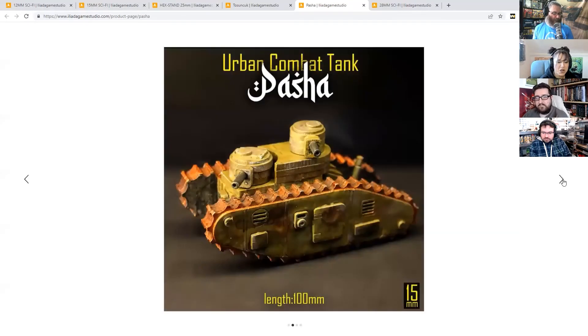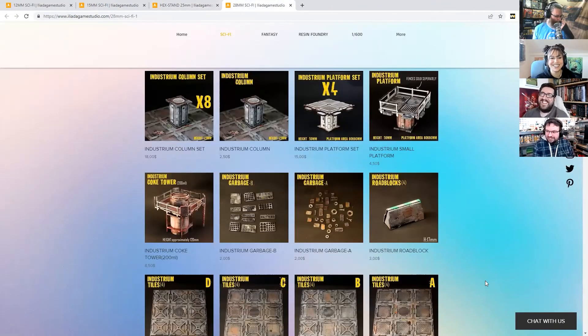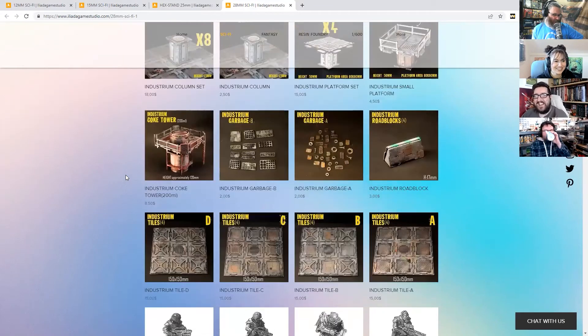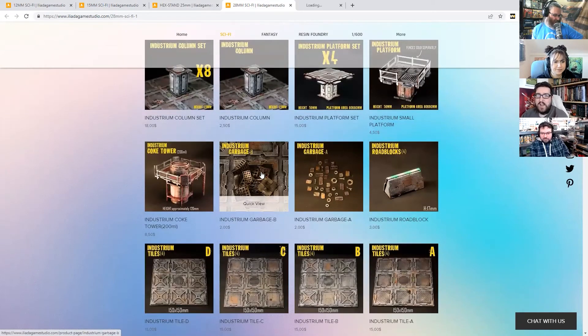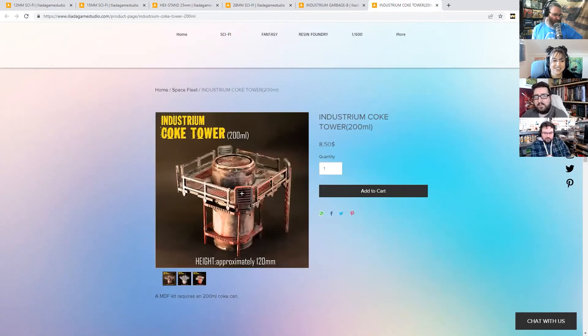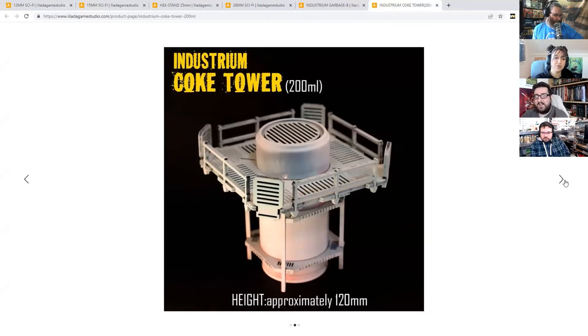This would be quite cool for Full Spectrum Dominance as well - the game Lazy Forger is working on. There's nothing to say it has to be hard sci-fi - it could easily be 6mm Victoriana. You could have your 28mm guys with little radio controllers having a tank battle as the sci-fi equivalent of playing football over the trenches. The 28mm tiles are good for Necromunda - the coke can towers have become something of an industry standard.